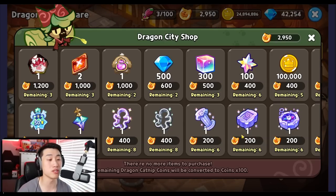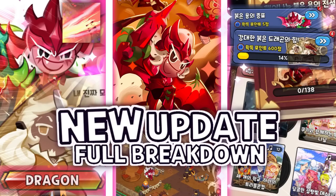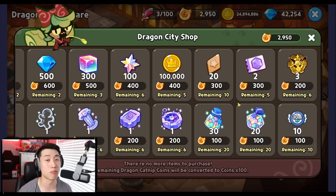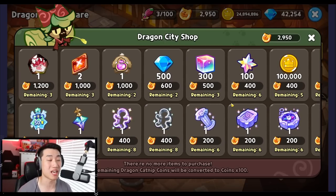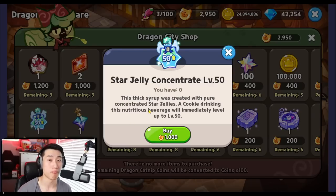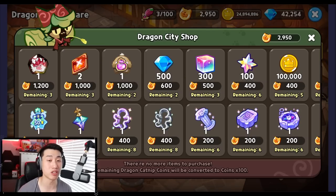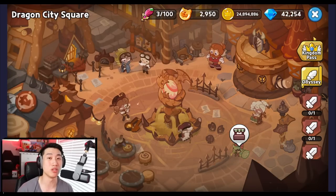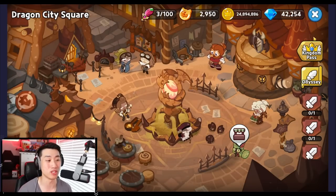At the Dragon City Shop, you will be able to spend your Catnip Coins and purchase different rewards. I'm not sure exactly how many coins you can earn or whether you can buy everything, so I plan to wait before purchasing. However, if you want to spend now, the four things I recommend first are: the soul stone, toppings, skill powders, and star jelly concentrate. Everything else depends on what you personally need.